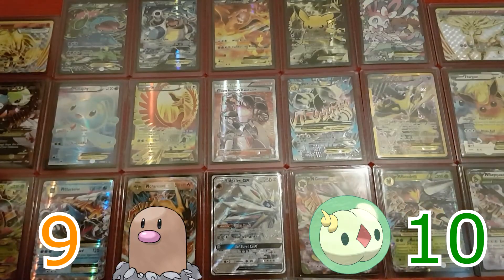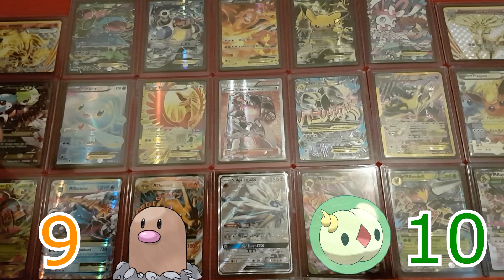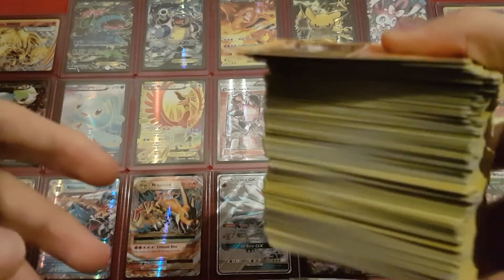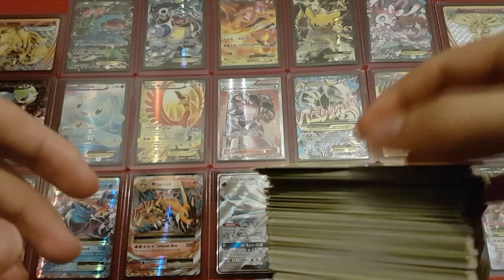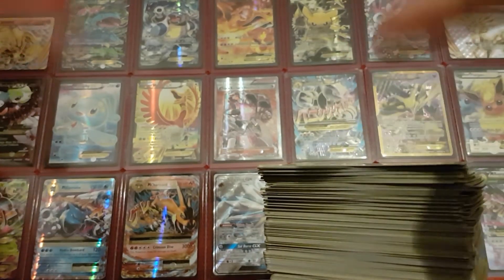So that was the Fates Collide booster box. I don't think it was too spectacular of a box — 5 EXs and 2 Break cards should be kind of a bare minimum for a Fates Collide booster box. But if I look at it in terms of my collection, I think I did pretty well. I got this entire stack of commons, uncommons, and regular rares, because I now have all the commons, uncommons, and regular rares from this set. So I'm just missing holos and up.